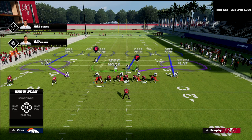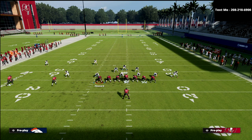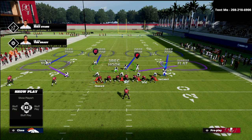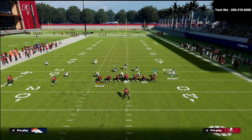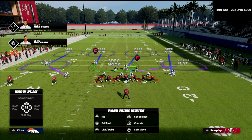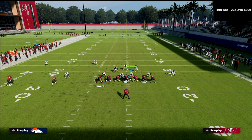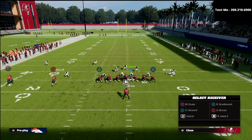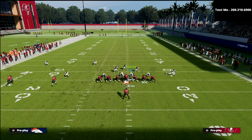The backside safety Fuller relates to the vertical threat of the number three receiver — in this example the tight end OJ Howard. If that tight end goes vertical, Fuller takes him, unless number two runs to the flat, at which point Simmons can work to number three. On the backside, the outside quarter guards the tight end on a deep corner route. More detailed coverage rules on what happens when the tight end goes under are covered in the patreon ebook.